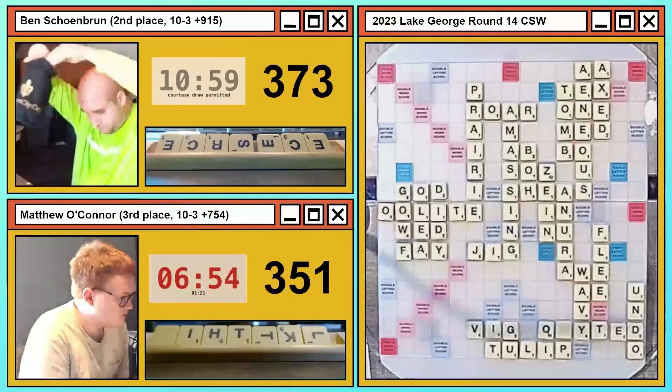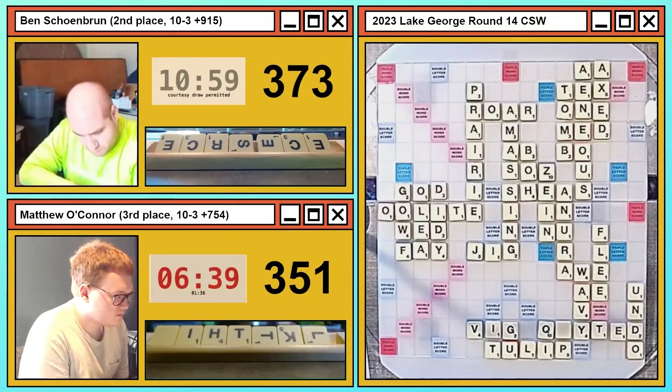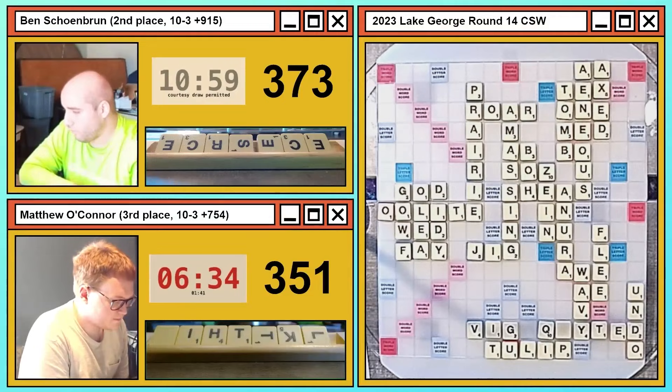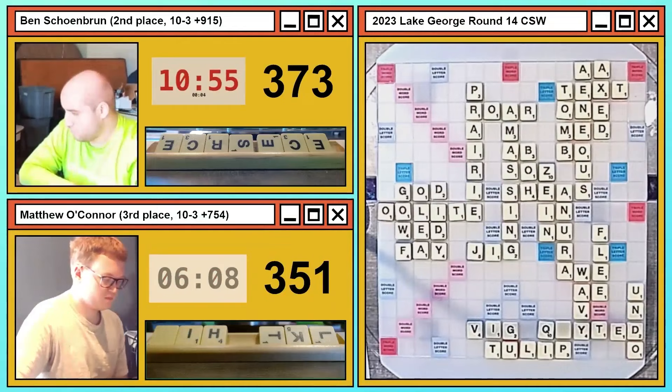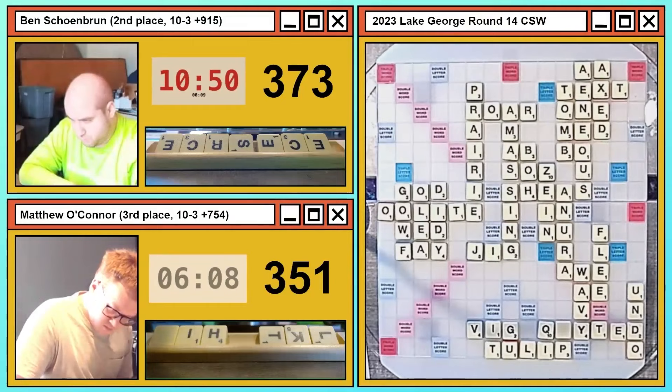Does FAY take a front hook? Yes, they did remove that word. So Ben plays FLEE for 19 — I think that might end up being the correct move, though he could take more time. There's not many spots to play on this board at this point; with BIG, JIG, and DIETY coming down you're just sort of out of scoring spots. The only other place to look is playing CLEEP to the P of PRAIRIE, but you can't string that E out in a way that lets your opponent score with consonants. There are two tiles left in the bag.